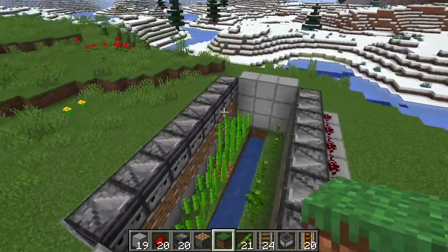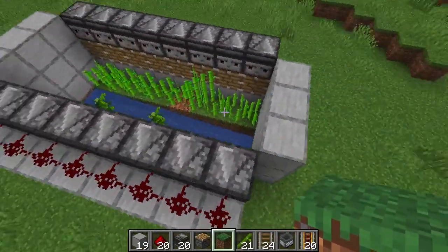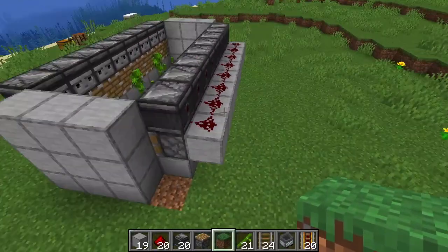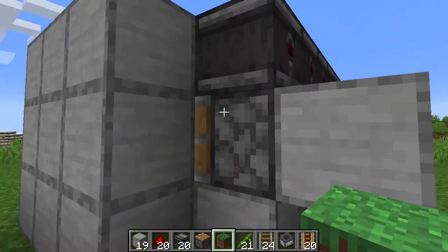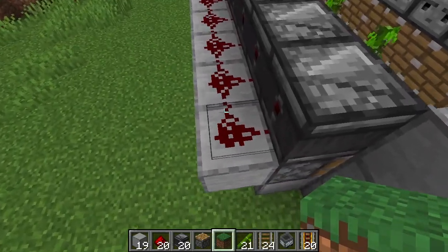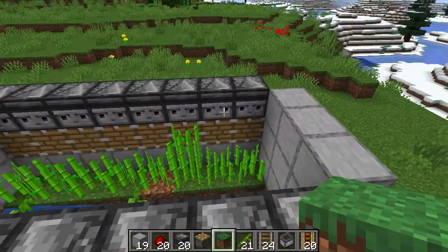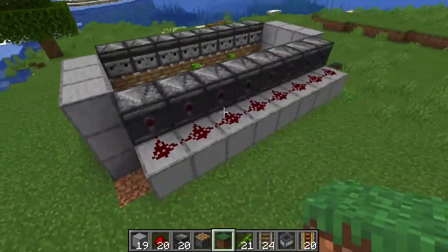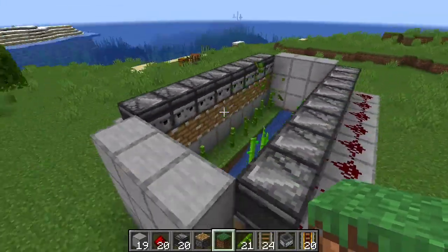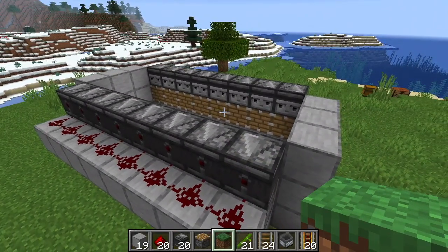You just need a drop-off system. Anyway, this is the tiny little farm — I hope you enjoyed it and figured out how to build one for yourself. It's really easy: just put the observer up there, piston up there, and a redstone block behind it, and you can connect them all up. The only thing is if one goes off, they all go off in the same row — but that's not really a problem. Thank you for watching, please give a like and subscribe, and I'll see you in the next video. Bye-bye.